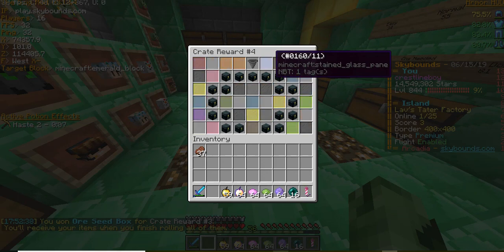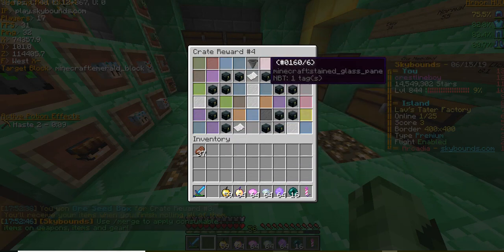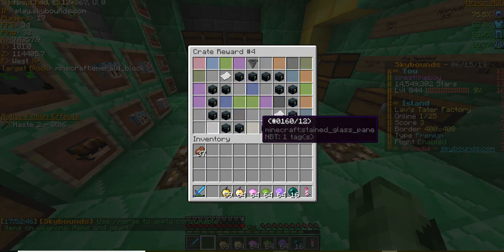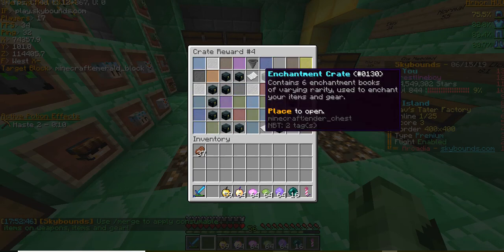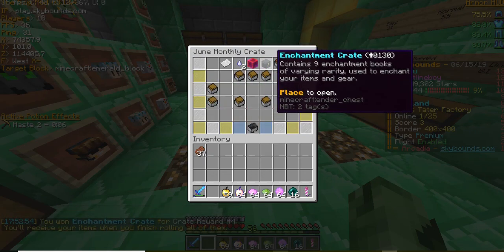Number four looks like enchant crates, and then there's a piece of paper — it's a black scroll, which you use to disenchant items. Come on, black scroll, black scroll... oh, we're one off the black scroll. Aw.